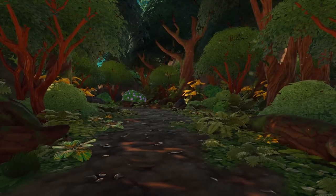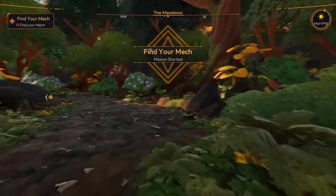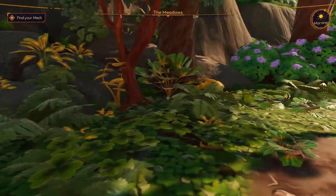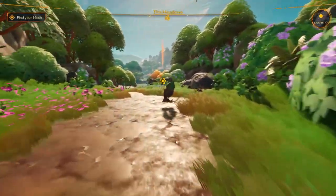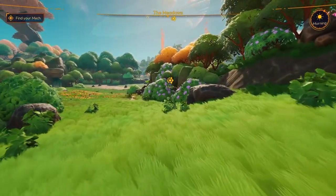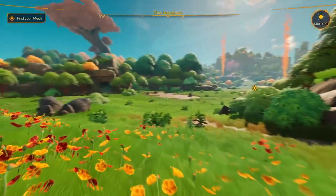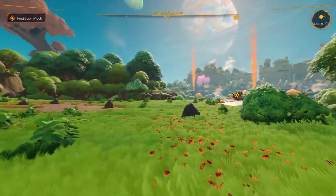Alright, typical survival game starting. And here we are - we are in the meadows. Let's check this out a little bit. We've got to find our mech. What was that little blue line? I thought it was leading me into something, but I guess not. Initial thoughts? I'm kind of getting a more comic-like feel - like No Man's Sky.